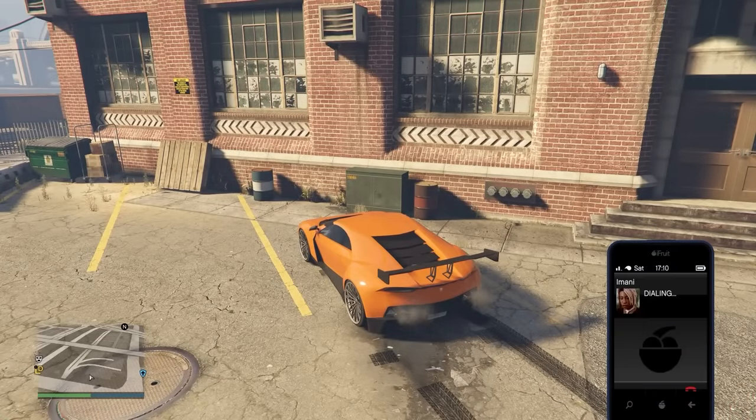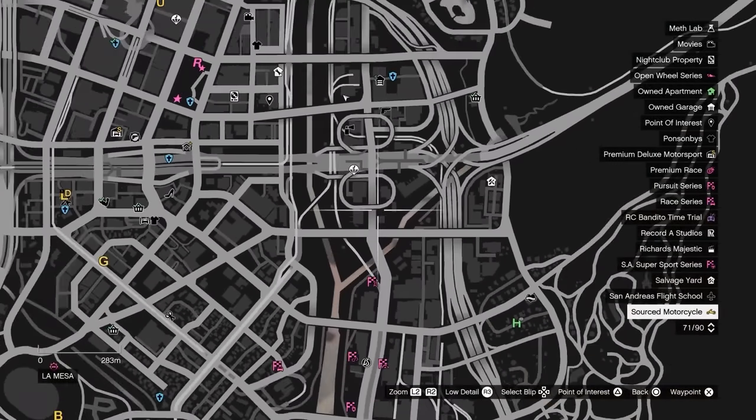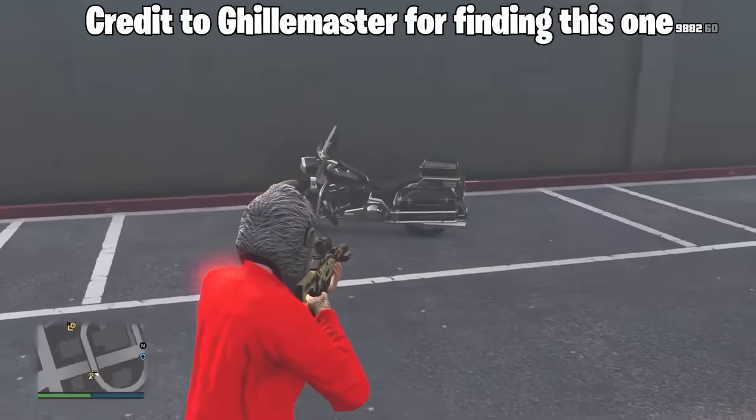If you have an agency, head over to Lester's factory. Then call up Amani and request the location of a motorcycle — that's pretty much it. After you do that, it's just going to be a small chance that this bike will spawn. I really like this vehicle, not sure I'd do it again, but that's how you get it.